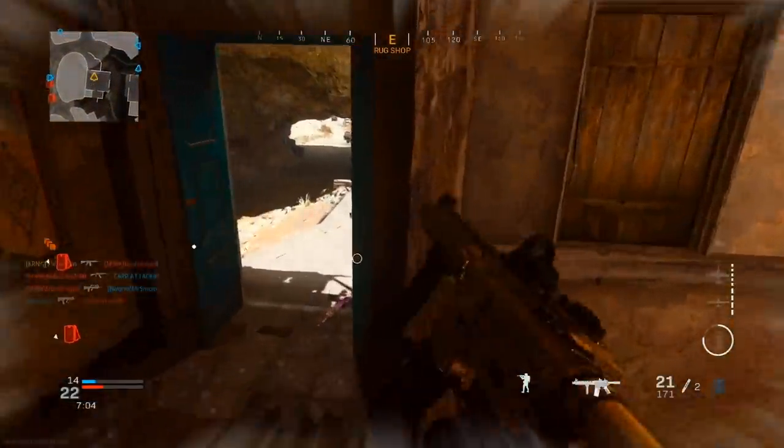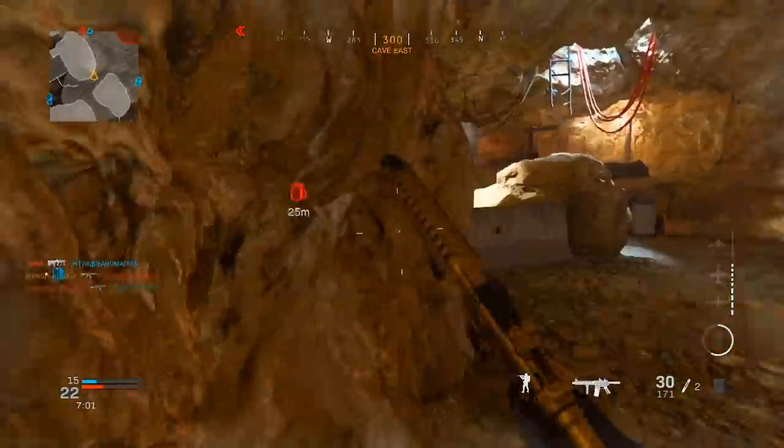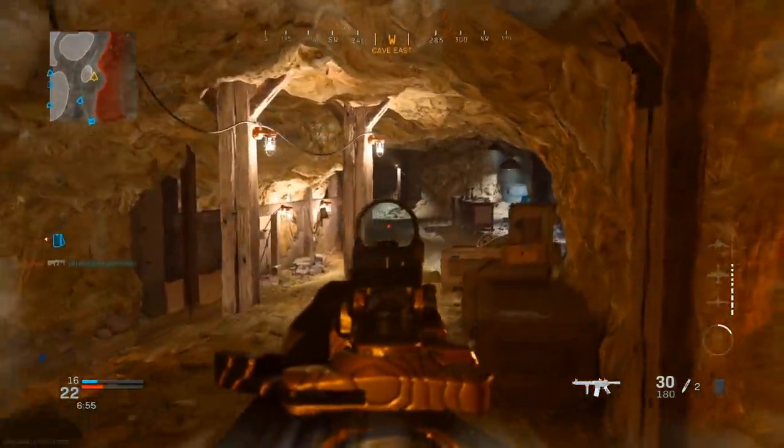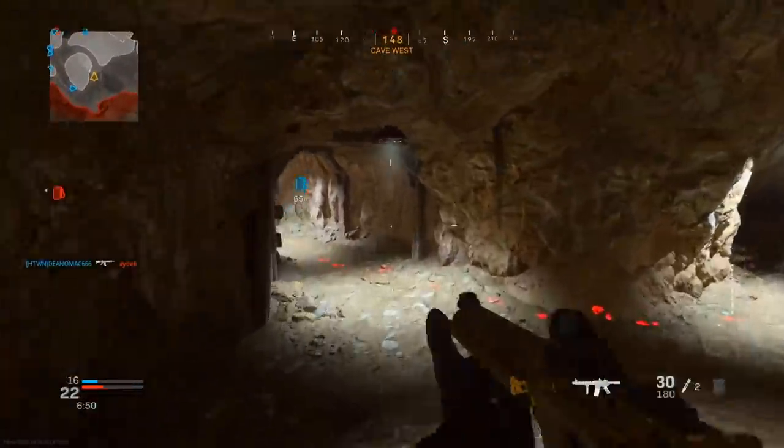Now that I know all my teammates are in one area, the opposite side is where enemies are most likely going to be. I don't want to get flanked, so I rotate into the cave where my teammates are — where I know there are no enemies — and strategically place myself in essentially the same area but from a different angle, to get a good vantage point on enemies coming in. These are signs you have to take notice of and make adjustments as soon as possible.